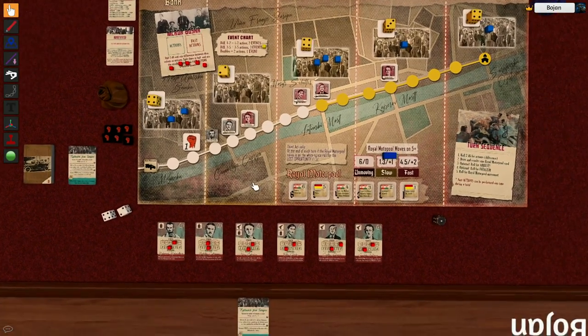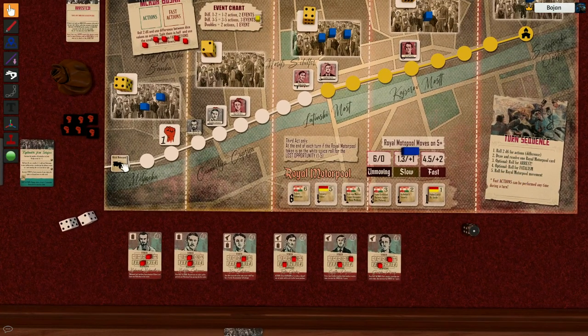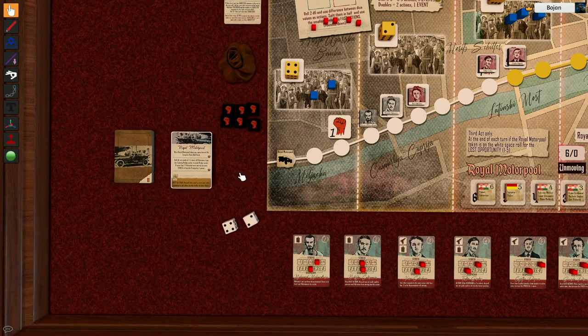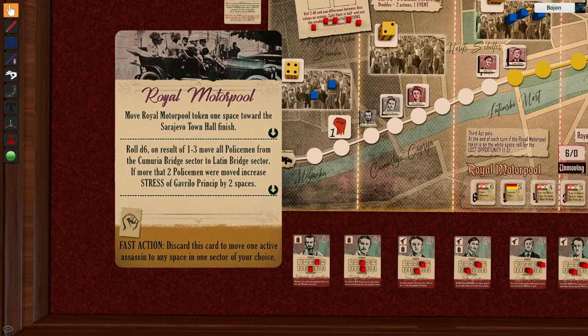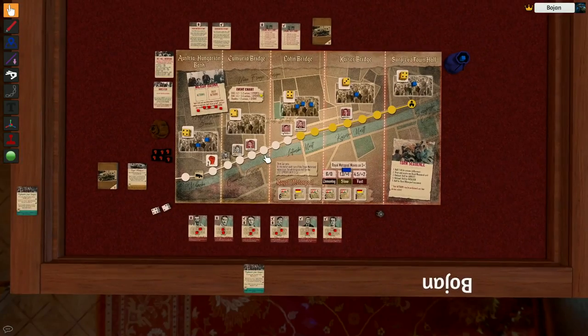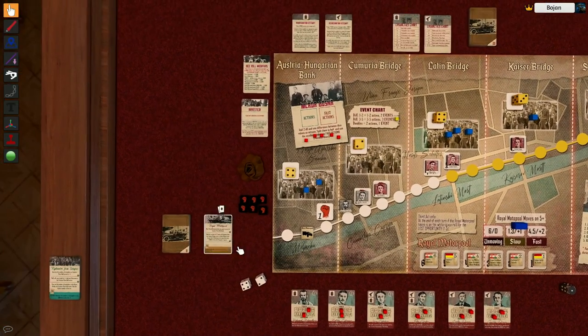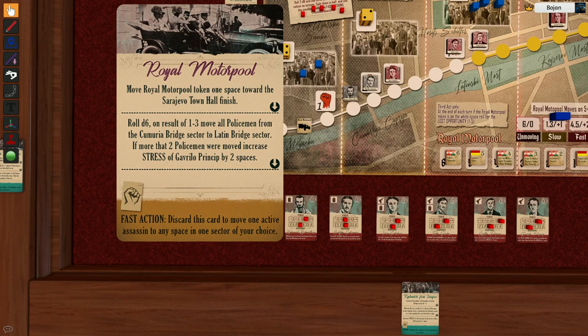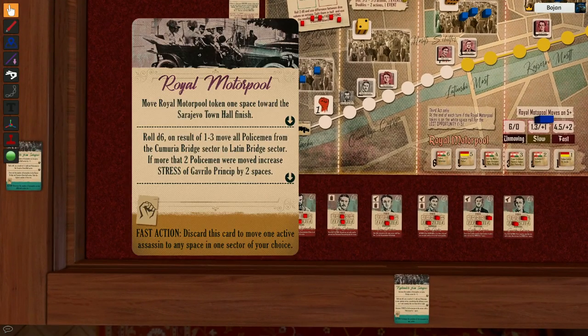Now I don't have to roll for arrest or fatalism, but we have the real motor pool to roll for. Before that, we still have three events. One event moves the motor pool token once toward the Sarajevo Town Hall. Rolling a d6: on a result of one to three, all policemen move from the Chumuria Bridge sector to the Latin Bridge sector — we don't have any, but I still roll. If more than two policemen were moved, Gavrilo Princip's stress would increase by two, but they're not there, so it's fine.